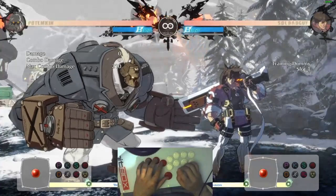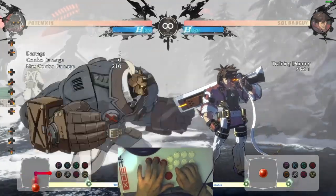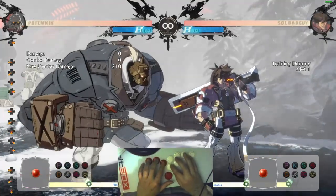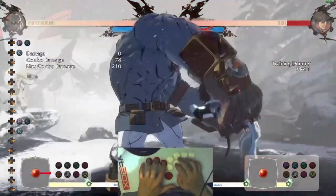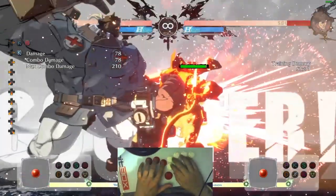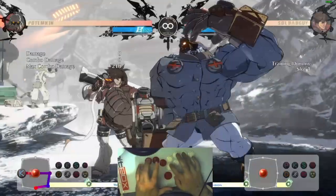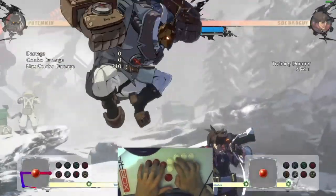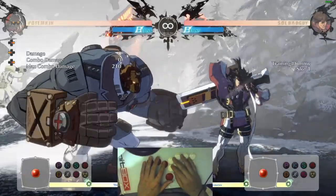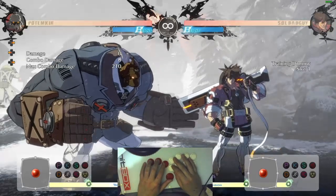This is the same for Garuda Impact. You can do the quarter circle back — instead of a full half circle, you only need a quarter circle — followed by forward, kick, and punch. Same with Mega Fist. Hopefully these tips have helped you out, and Kara canceling is less intimidating on a hitbox.